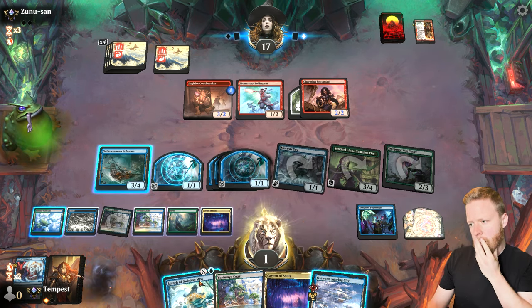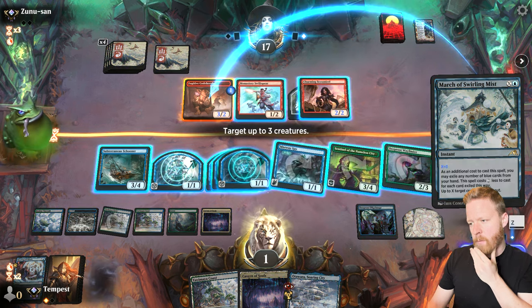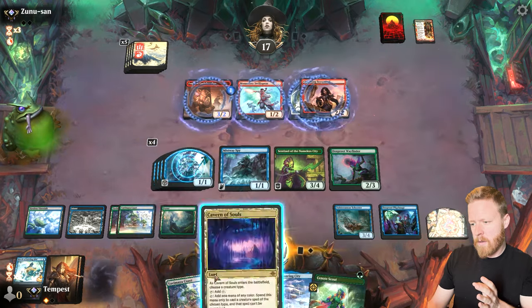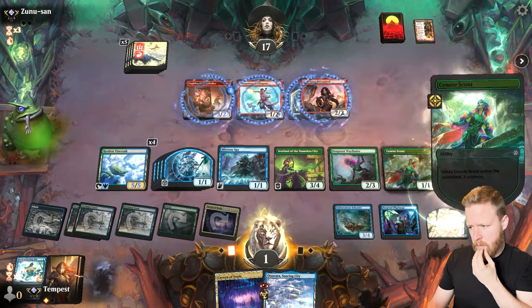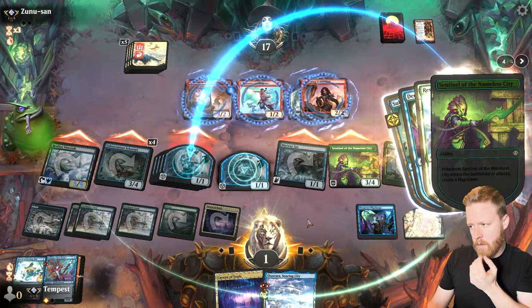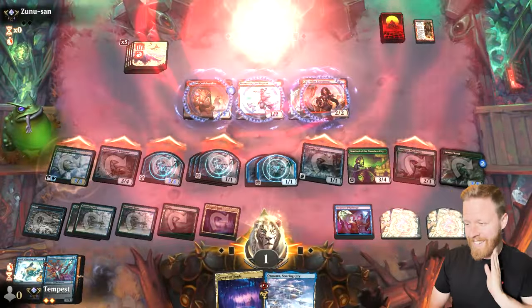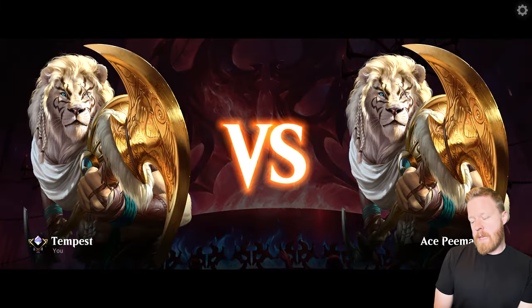I apologize for the play — I've never played this deck in my entire life, so if this is ugly to watch, I'm sorry. My turn. Land. Create. Crew, make a 1/1. Attack, making this into a 3/3. There are a lot of moving parts and I've never played this before, so don't be mad at me. Now game against Ace P-man with our Merfolk deck.